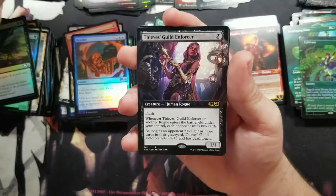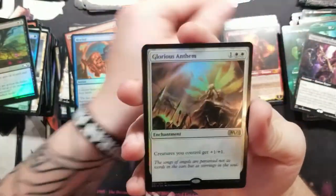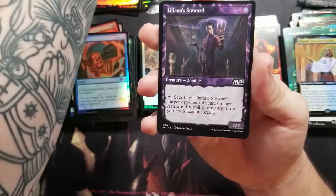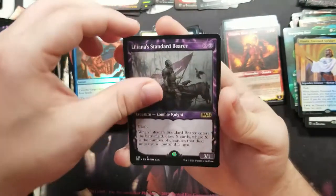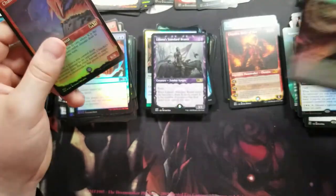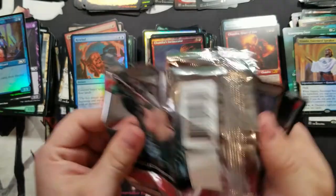Got a full art Thieves' Guild Enforcer, got another Glorious Anthem, a full art Nyambi. Garruk's Gorehorn again, a Liliana's Steward. And then Chandra's Incinerator — getting excited, it's been such a good pull overall.